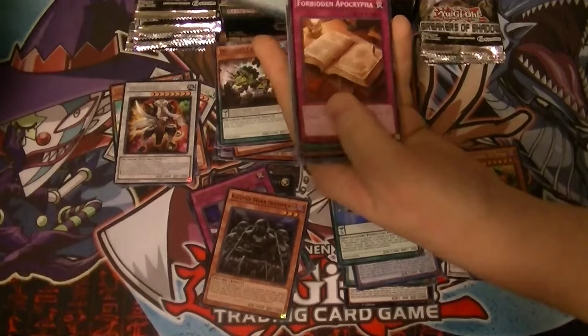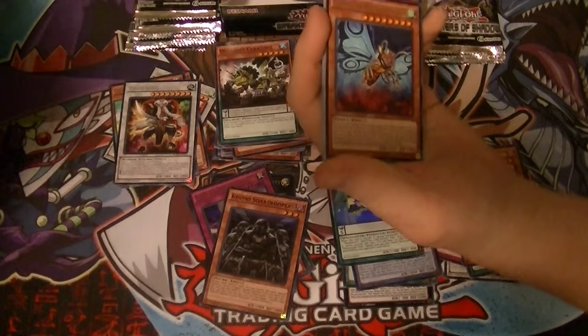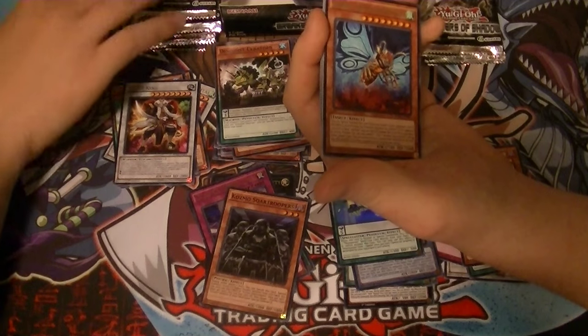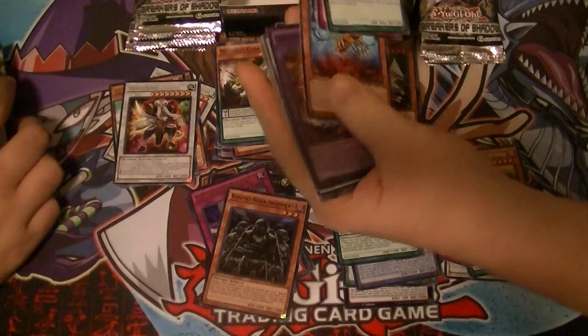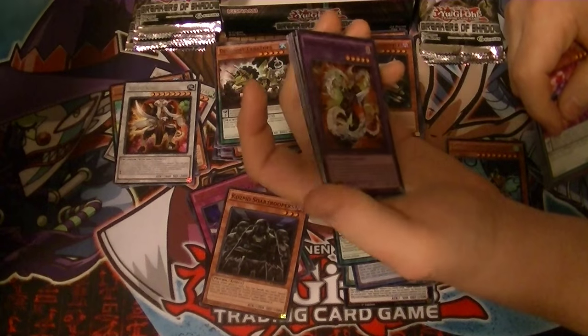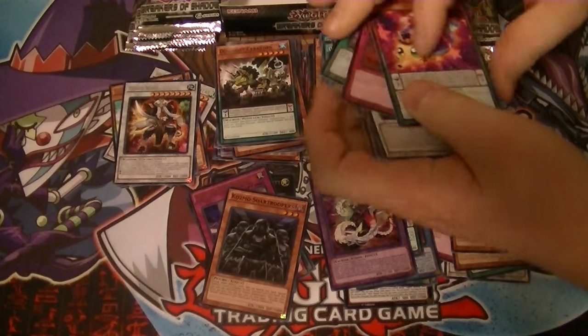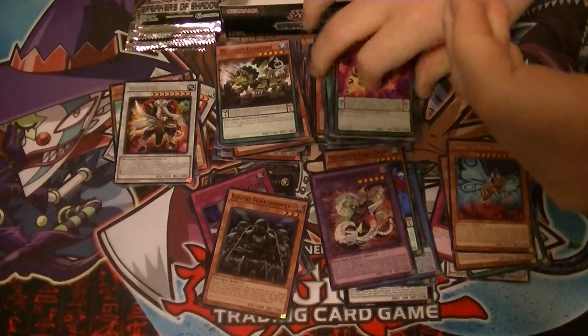Those cards aren't as high as the last set. Got a rare Gadara, the Mystery Dust Kaiju, and a super rare Chimera Tech Rampage Dragon. So what is it — two secrets, four ultras, and 18 supers.